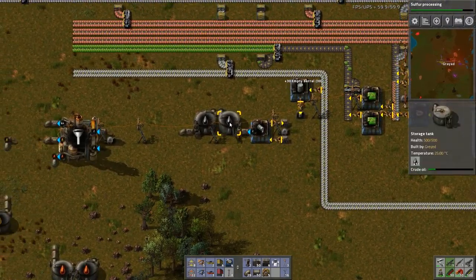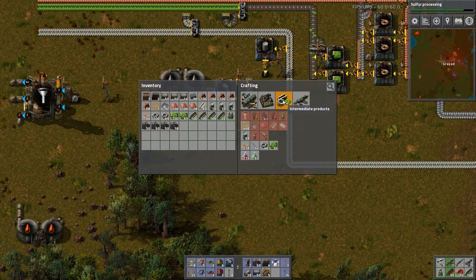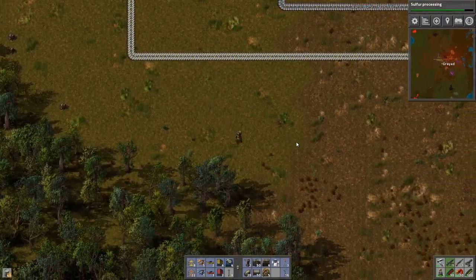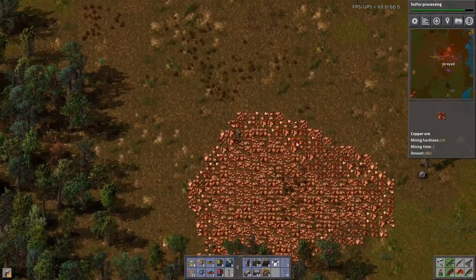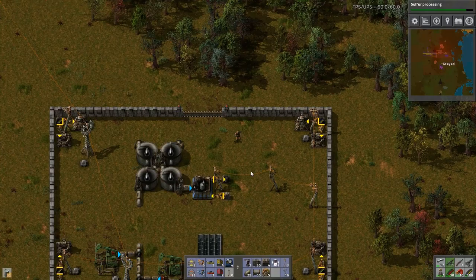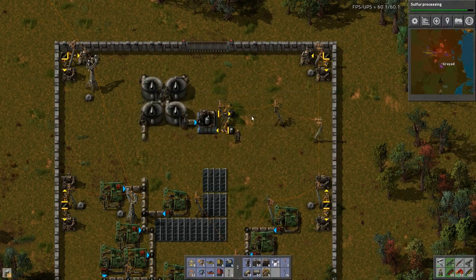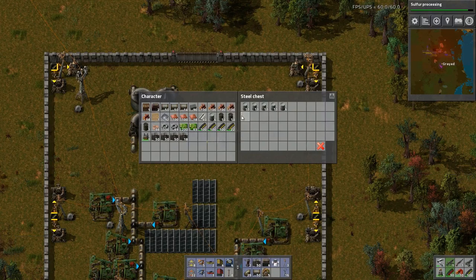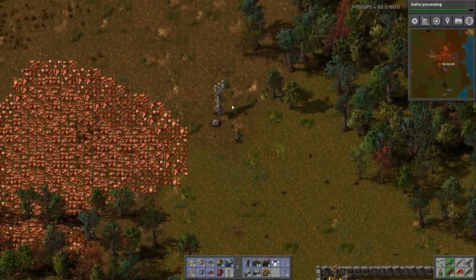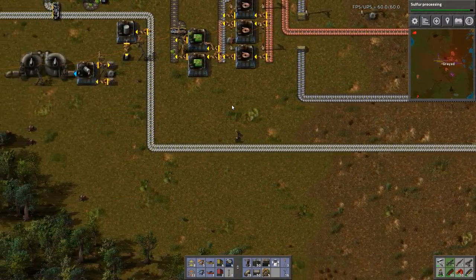I'm going to grab all of these barrels because I've got a decent amount of crude up here. I'm just going to make as many barrels as I can on the way down there. I do have a plan to automate the movement of oil. The oil that I'm moving back and forth — I'm full up down here. We can cancel these now and put the rest of the empties in there. We'll let that run and run back up here, drop these off, and then work on the next step. I'm almost done with my self-reproduction.